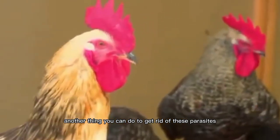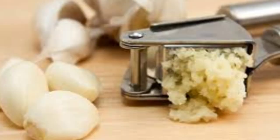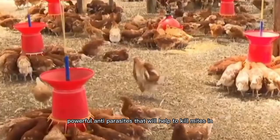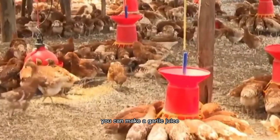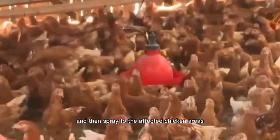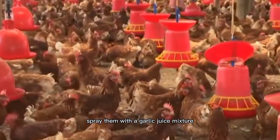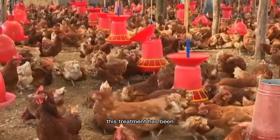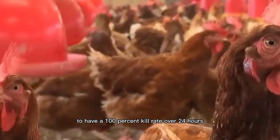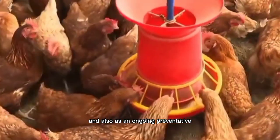Another thing you can do is by adding crushed garlic in your chicken's feeders. Crushed garlic or garlic powder are very powerful anti-parasites that will help to kill mites in your chickens. You can make a garlic juice by crushing cloves of garlic and adding water, then spray it on the affected chicken areas. To treat the chickens themselves, spray them with the garlic juice mixture. This treatment has been found by poultry scientists in the UK to have a 100% kill rate over 24 hours, and can be used as both a treatment and an ongoing preventative.